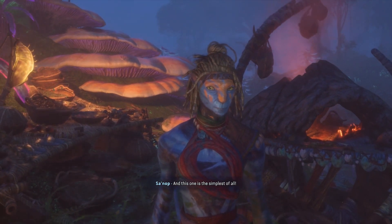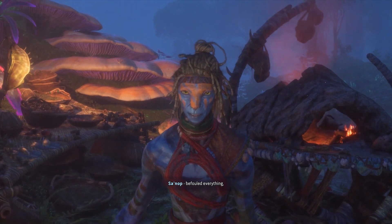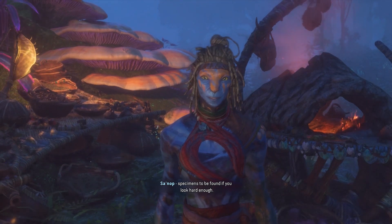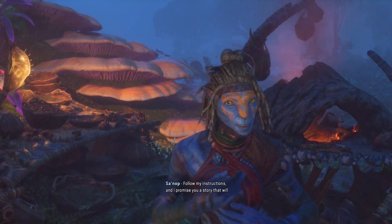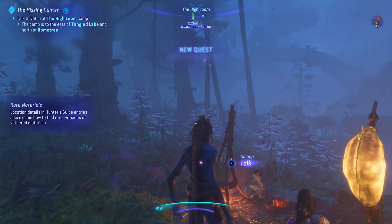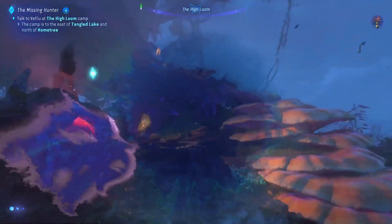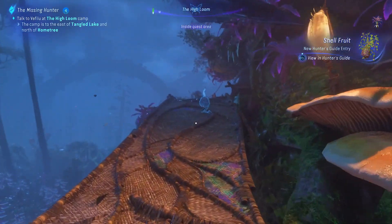Sounds simple enough. Simple recipes are often the trickiest ones to master, young Tsaren. I've got the mushroom first. Unfortunately the Sky People's corrupting touch has befouled everything including these fruits and mushrooms, still there are some exceptional specimens to be found if you look hard enough. Follow my instructions and I promise you a story that will make it worth your while. Location details in the Hunter's Guide also explain how to find rarer versions of gathered materials. We've got a new Hunter's Guide entry.